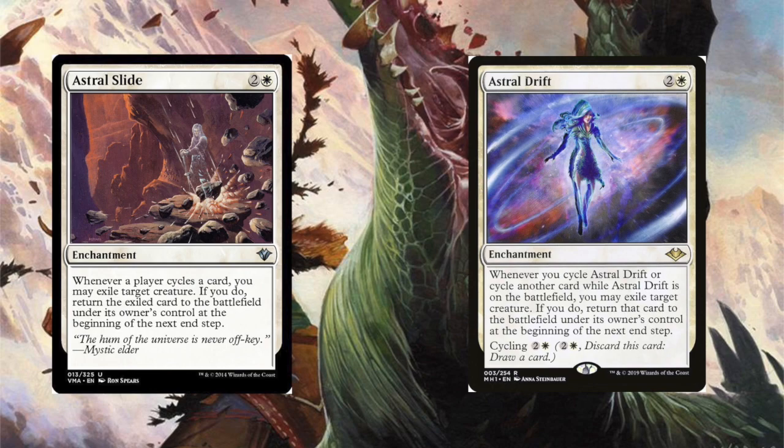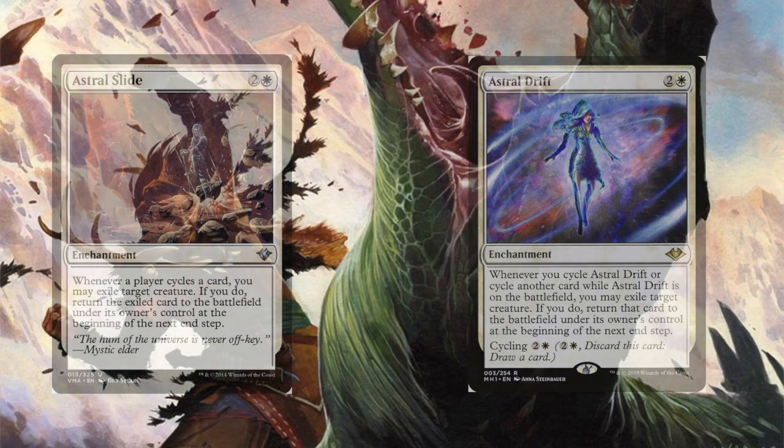Next up, we've got our first payoffs for all of this cycling: the astral sisters — Astral Slide and Astral Drift. Both of these cards do pretty much the same thing: whenever we cycle a card, we can flicker a creature until end of turn. With these, we can blink our own creatures for value, or we can blink an attacking opponent's creature. The astral sisters are a versatile weapon in our cycling arsenal.